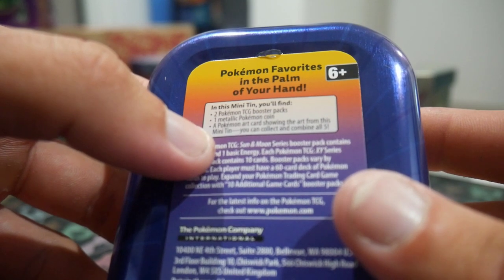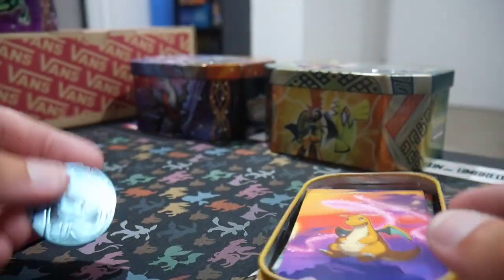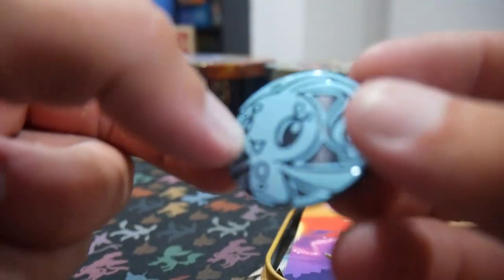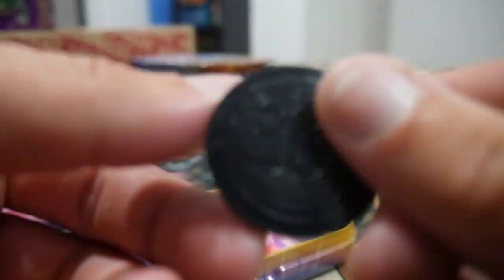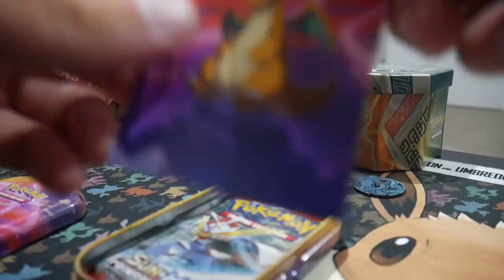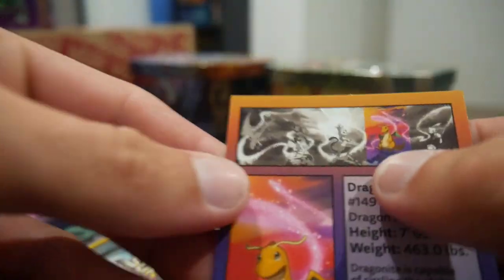So it's got a mini tin and you can collect and combine all five. Here's the metallic coin — not too bad. Little Manaphy coin, or Phione, either one. And then we have this little artwork card. It's got a bit of description on Dragonite on the back, which is pretty cool.